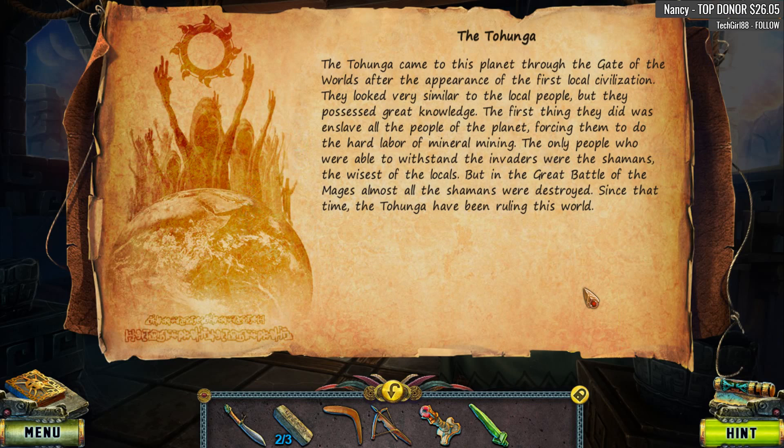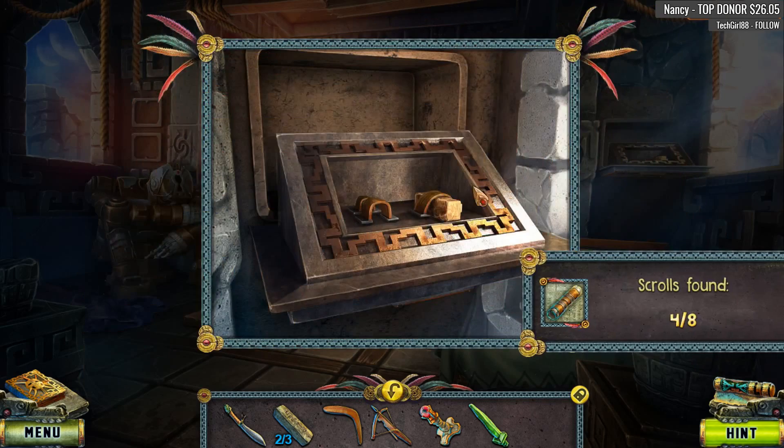I do need to make a day where all I do is play bonus chapters. I have done that in the past, but the bonus chapters aren't necessarily always a good thing. I hear ya. All the shamans were destroyed. Since that time, the Tuhunga have been ruling this world. We've got half our scrolls, folks.